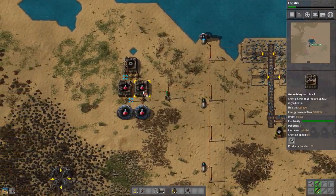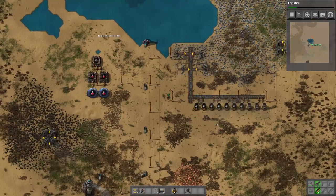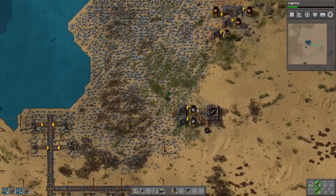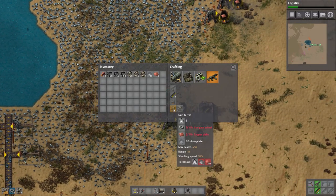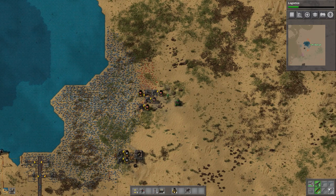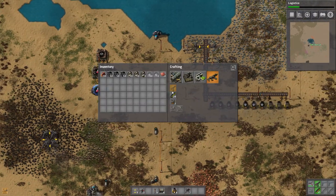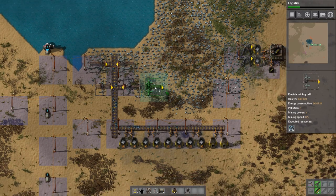Now we're gonna start focusing on gun turrets, because I think I've overstayed my welcome. Now, I know there's gonna be a couple people who are basically gonna backseat me and go like, 'oh, you could have done less pollution and they wouldn't have attacked you.' But I have played this scenario several times, and I know kind of what works and what doesn't. You cannot do this scenario by simply pussyfooting around and going like, 'maybe if I don't do pollution, maybe they'll leave me alone.' No — they're not gonna leave you alone. They never leave you alone.